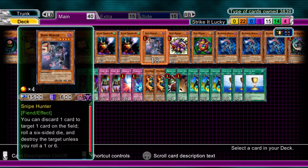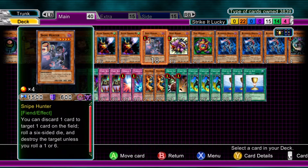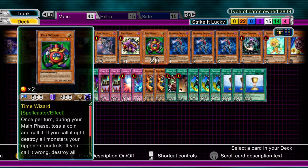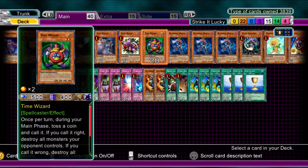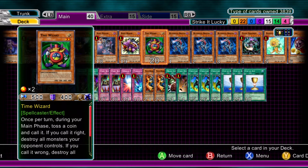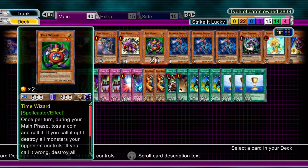One Snipe Hunter — a little bit gambly, but it could get around Stardust Dragon if the effect pulls off, and you can get rid of other annoying cards like Starlight Road stuff. One Spirit Reaper. One Time Wizard — you know you're pro when you're playing Time Wizard. Its effect: you flip a coin. You call it right, it's Raigeki — you blow up all your opponent's monsters. You call it wrong, you destroy all your monsters and take half the combined attack of all those monsters as effect damage. So it can be risky. Definitely play with Second Coin Toss, or unless you're desperate. But again, it can get you out of a jam, and it's a light monster.